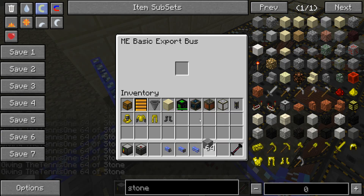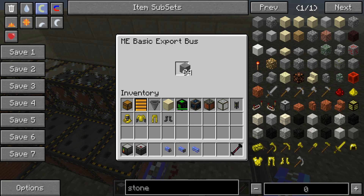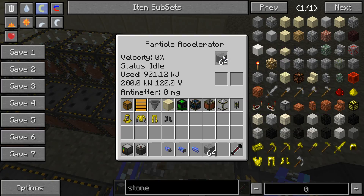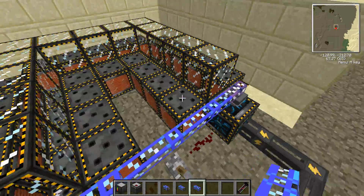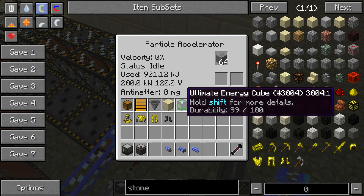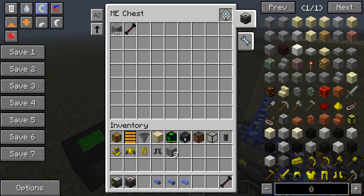We're going to need to get ourselves some cobblestone - or whatever item you're using to power your machine for your particle accelerator - stock up on this. Place it all inside the ME chest. Then inside the export buses, place one of that item. It won't take it out of the reserves that you have; it will just say that that's what it's exporting into the machine, and it will replenish that up to 64 every time. So if I go into this machine and take out the stone, it automatically tops it up with stone.